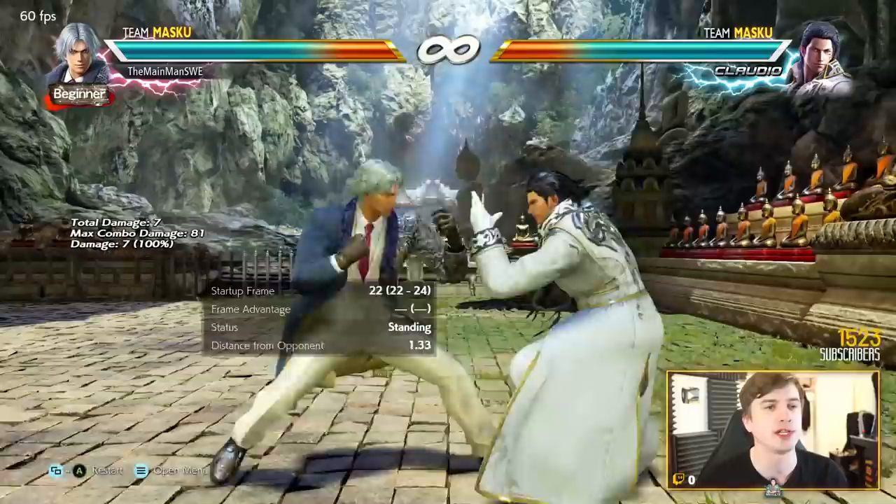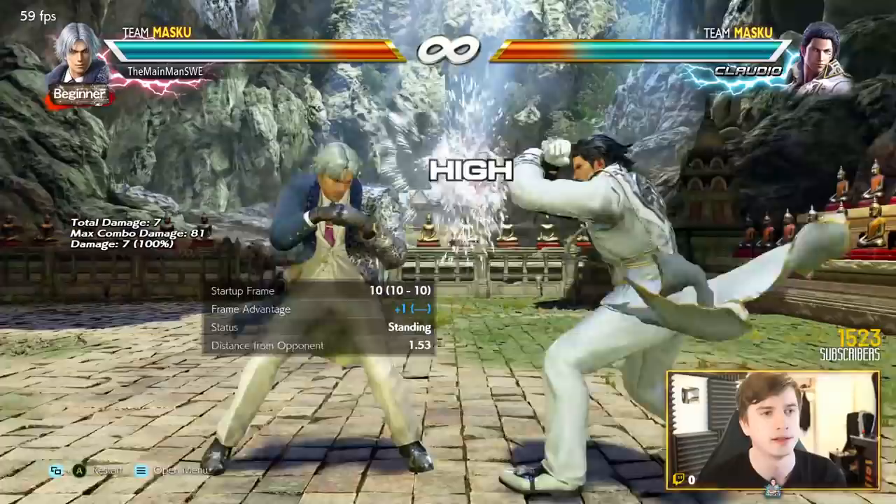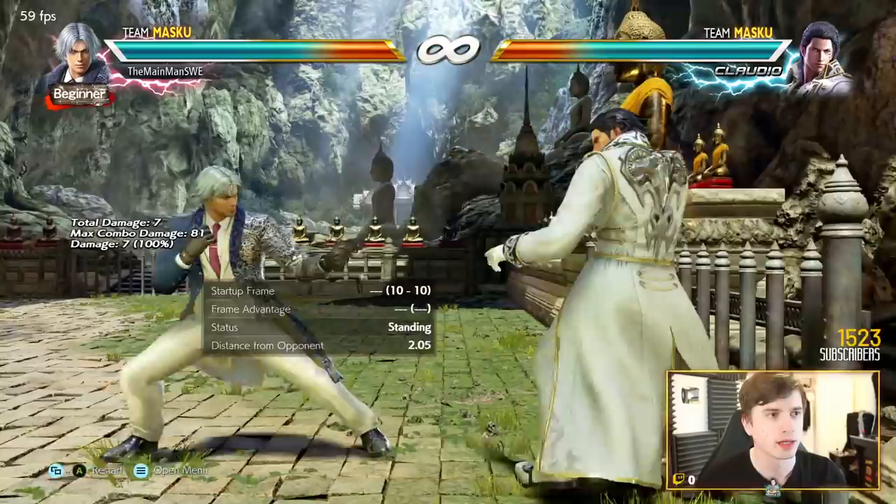His new attack, up-forward+3,4, is really cool - plus five on block, up to plus eight if you go into hitman. There are some really cool tools in hitman.